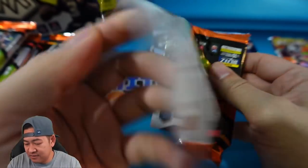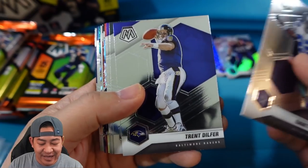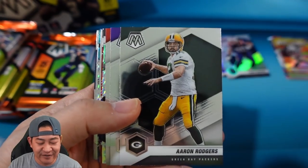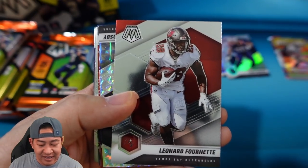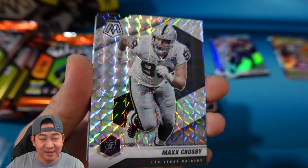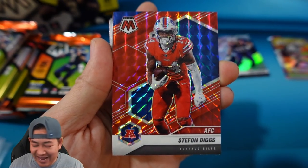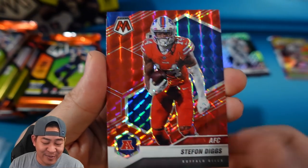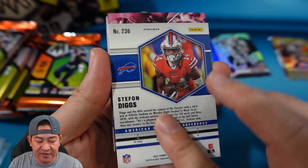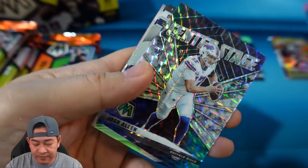Pack two — still looking for those ultra rare inserts, I actually have not seen one yet. Emmett Smith, Trent Dilfer — so we got some retired players. Aaron Rodgers, Randy Moss, Leonard Fournette. We have a mosaic of Max Crosby — not a big fan of him right now, he wrecked havoc on my Chargers last Sunday. We have a red Stefan Diggs — a nice color and uni match there for the Bills. The reds are not numbered, if I remember correctly from last year.